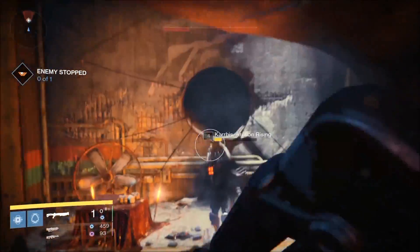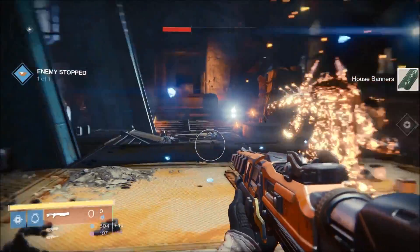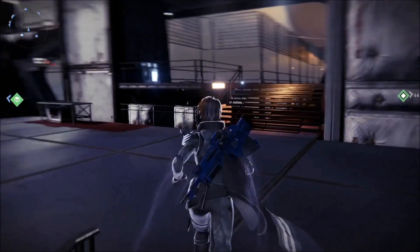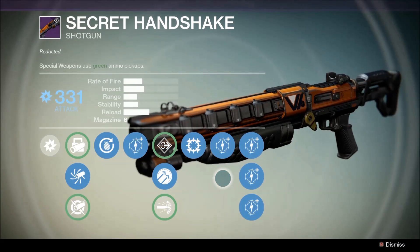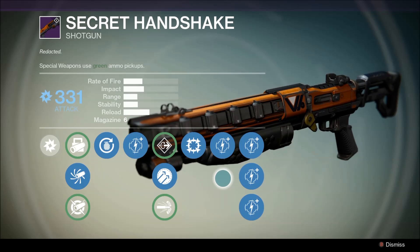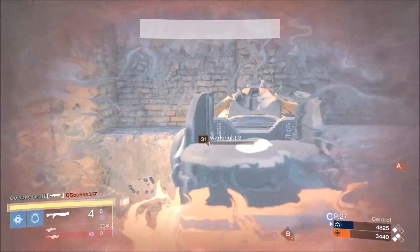Today I'll be going over the perks of the vendor version of Secret Handshake. You can acquire this weapon from the Vanguard Quartermaster located in the ship hangar. It'll set you back 150 Vanguard marks and one commendation. Cosmetically, it's got a Vanguard symbol on the side of the barrel with orange markings. The description reads: Redacted. Let's talk perks first and then get into the pros and cons.